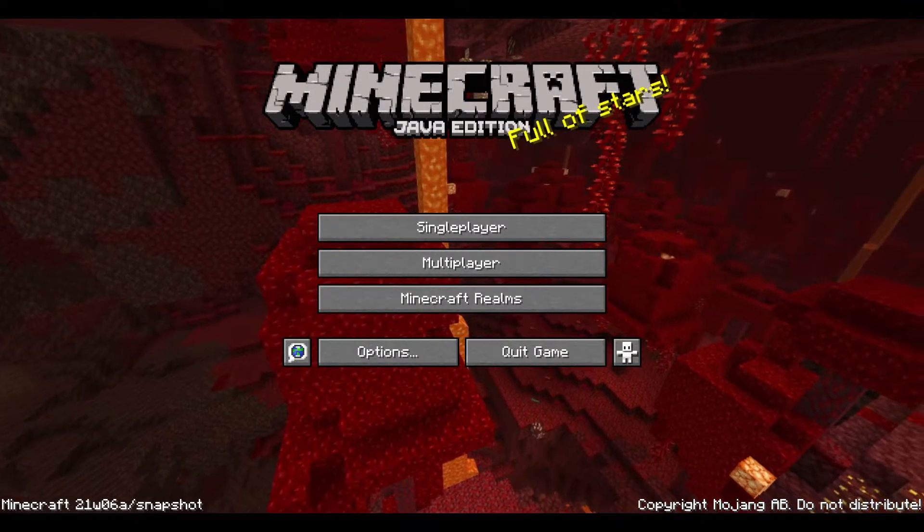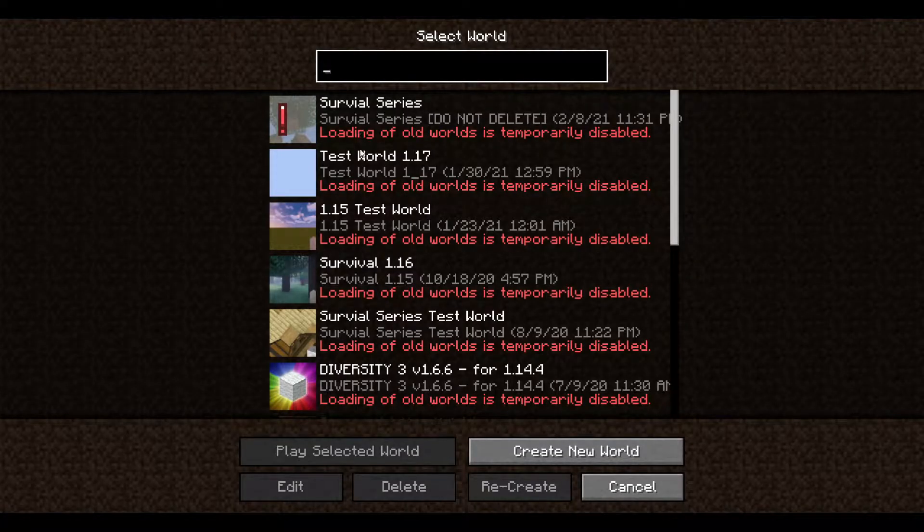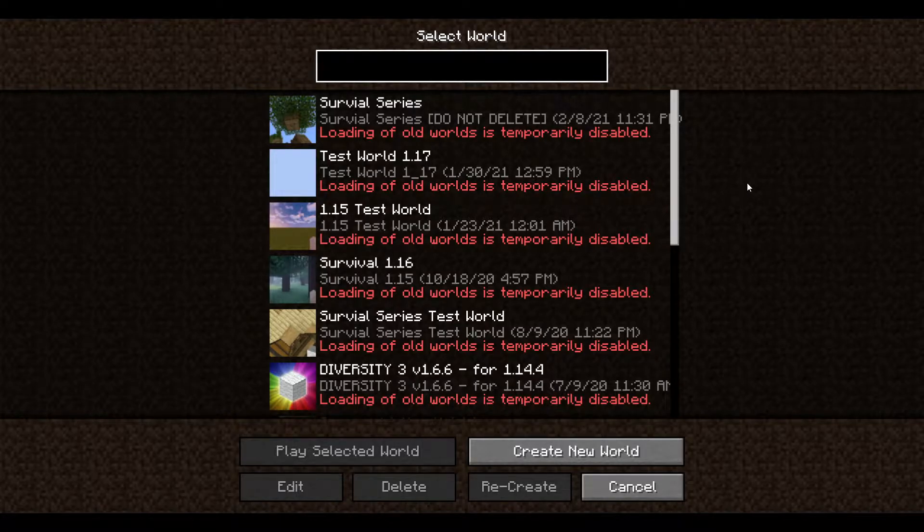With these changes to generation, a lot of old saves will not be able to load because they have not made an upgrade path for old saves. Also in this update there would be a new building height — they will be increasing the build height limit by 64 blocks upwards, but also expanding the build limits 64 blocks lower. So let's create a new world.